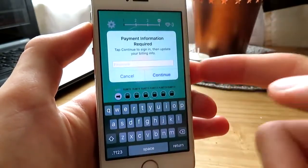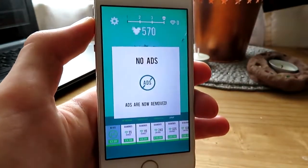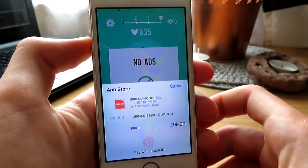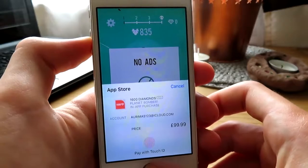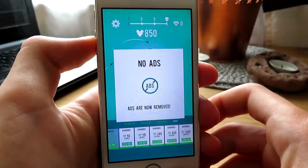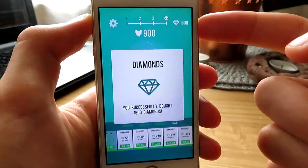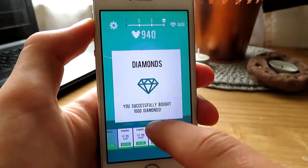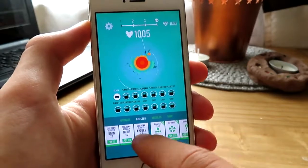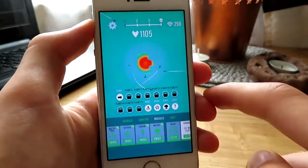There we go — it's £2.99. I'll touch my finger on Touch ID, then click cancel. And as you can see, the ads were removed — my billing info is not there. Click cancel, and 'No Ads — you are now ads-free.' So this worked perfectly without any billing. And there we go — one thousand six hundred diamonds, which is worth about a hundred pounds. Click Touch ID, click cancel, and we've got one thousand six hundred diamonds we can use to purchase boosters.